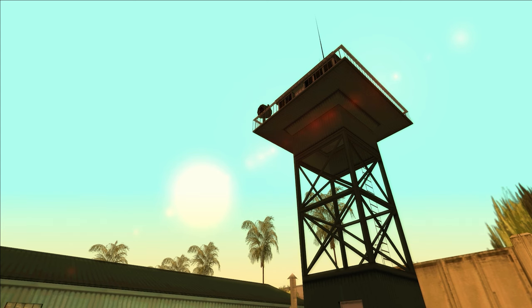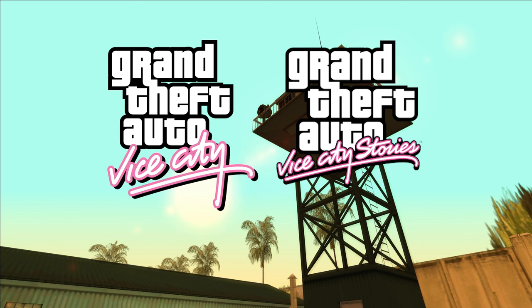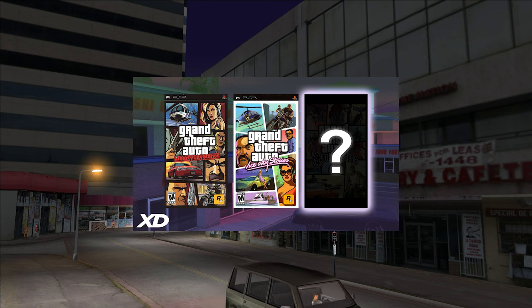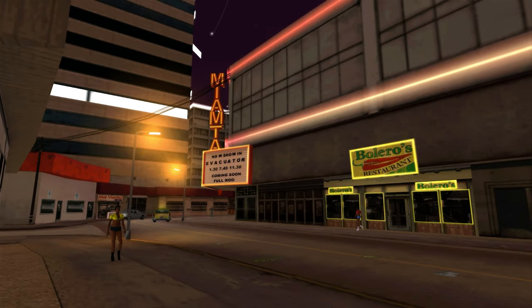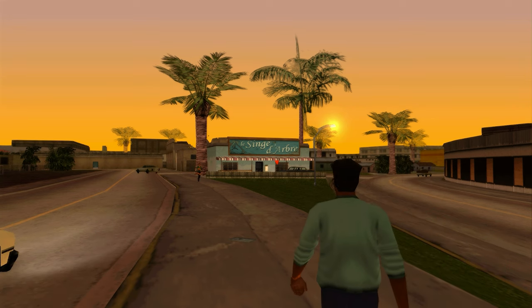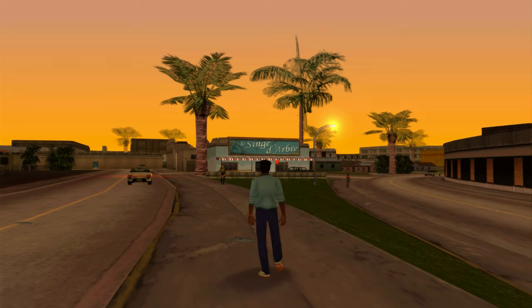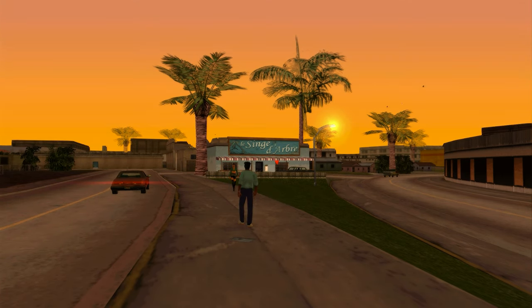Salut! Astăzi continuăm seria locații uitate. Ne întoarcem în Vice City și ne întoarcem și în timp, pentru că Vice City Stories are loc cu 2 ani înaintea Vice City-ului. Ne vom uita la oraș așa cum arăta el atât în 1984, cât și în 1986. Orașul Vice este foarte bine recontextualizat în Vice City Stories, senzația anilor 80 este mult mai vibrantă, iar oportunitatea de a vedea orașul mai devreme ne face să realizăm cât de rău s-a degradat în numai 2 ani.